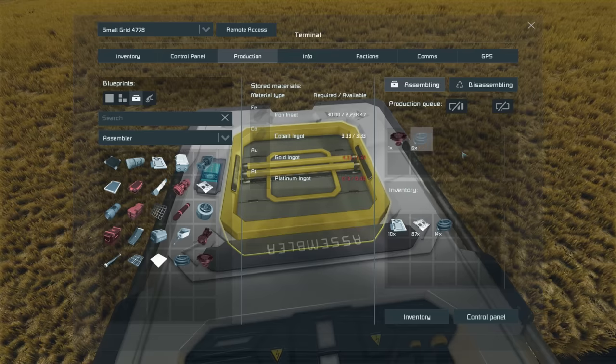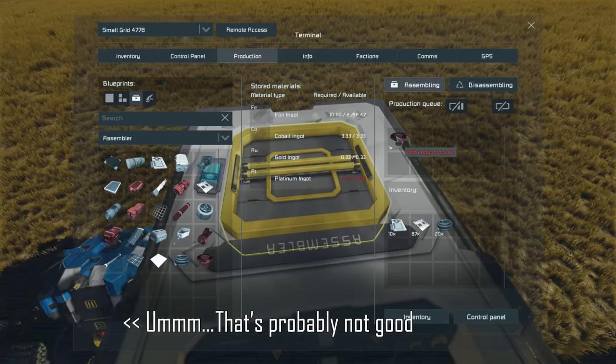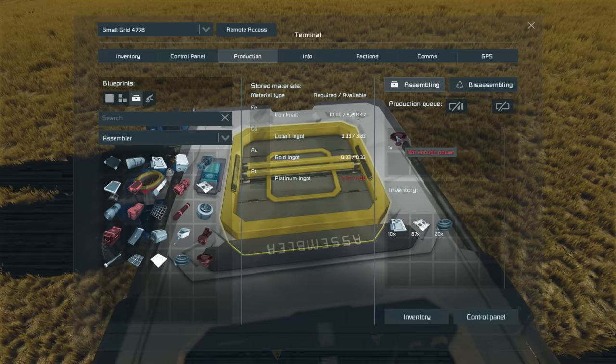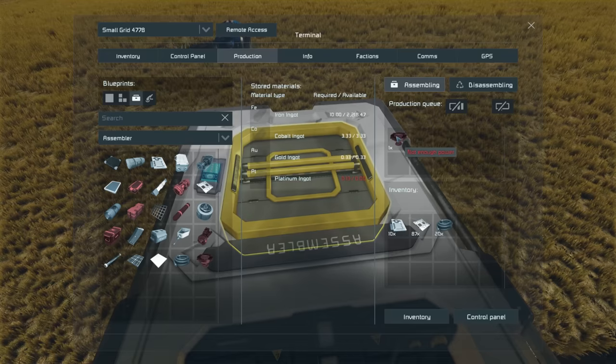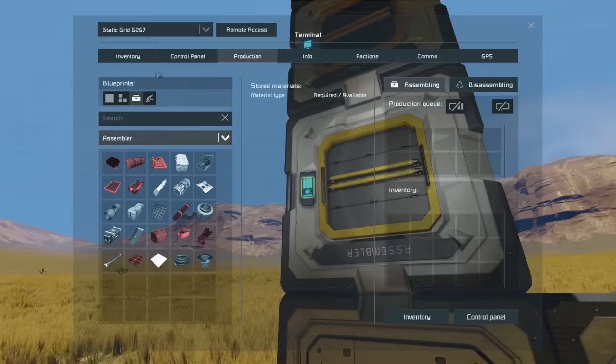This can happen particularly when you order and cancel multiple things, as it gradually accumulates items. Tooltips will appear showing things like 'not enough power' or 'missing items', which can help you diagnose what's going wrong with your assembler production.